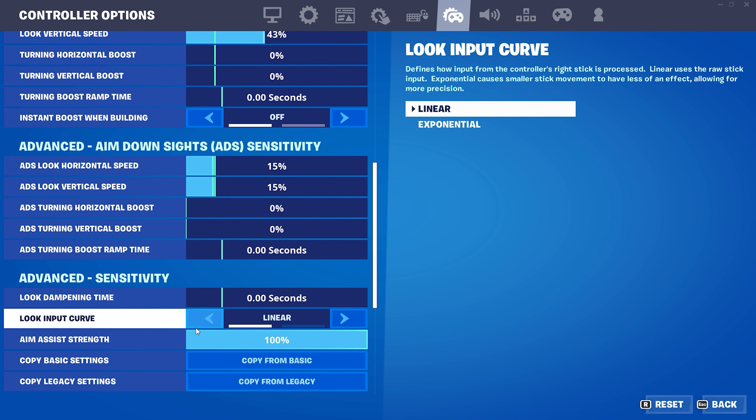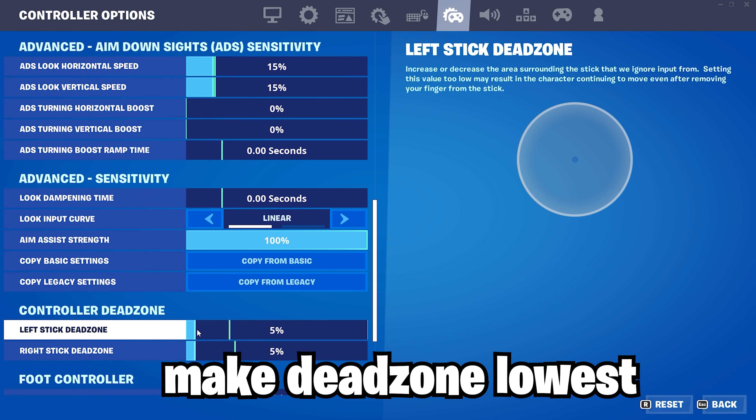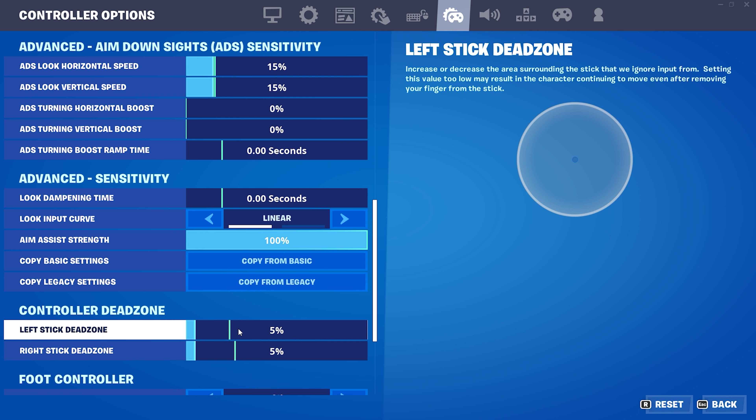Look input curve: linear. Aim assist strength: obviously 100%. And dead zone: 5 5. Keep dead zones the lowest possible unless you have controller drift. If you have controller drift just make these higher and it'll fix it. I don't have controller drift so mine's 5 5.